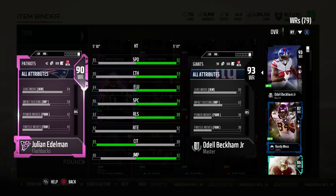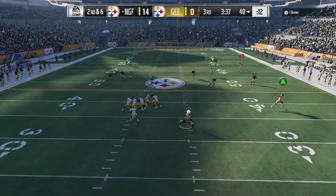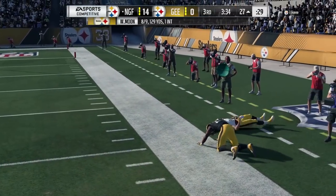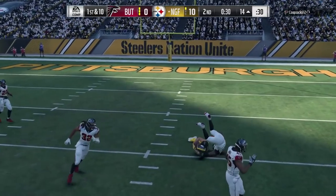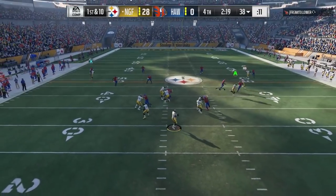Right off the bat you can tell he is not a guy that's going to go up and get it for you. He is basically a crisp route runner. You're going to want to go on corner routes, post routes, slants. He's not good at drags — I'm going to run him a lot on drags — but because of his lack of speed he's not that good on drags. Drags only need speed and he doesn't have it. 85 speed is poor for a wide receiver.